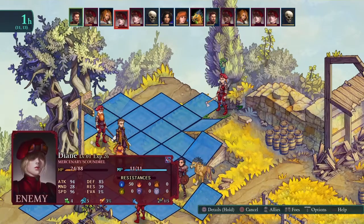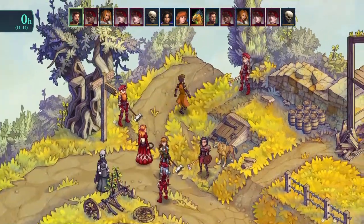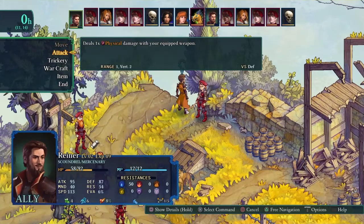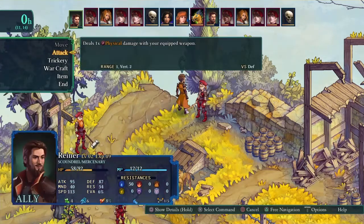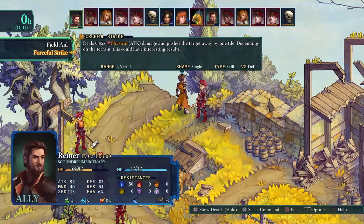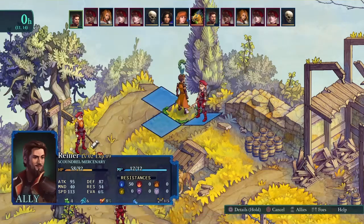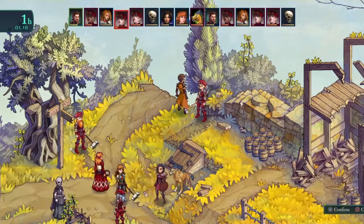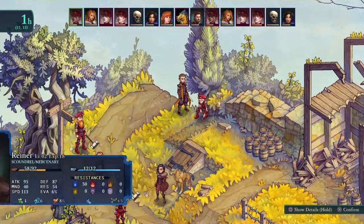To remove the injury, you don't have to do anything special — you just have to let that character rest for a battle. In the next battle, just don't use that character; use a different one, or just field five instead of six. My advice is to always have a couple of backup characters so that you can switch them in and out.